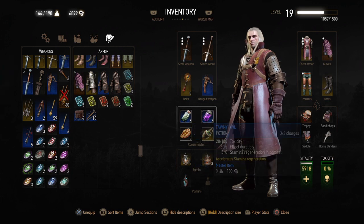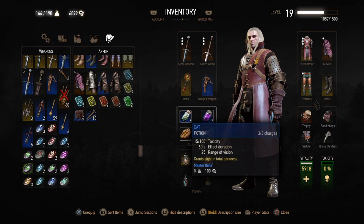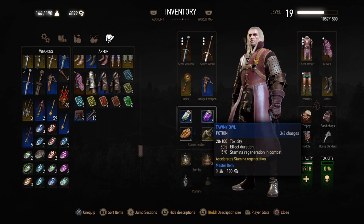These are the pocket section. The first two are for the potions that you create. For example, this cat potion is used to see in darkness — in areas where there is pitch darkness you can apply the cat potion. You have the Tawny Owl and different kinds of potions. You can create ingredients from the alchemy page and then craft all these potions.